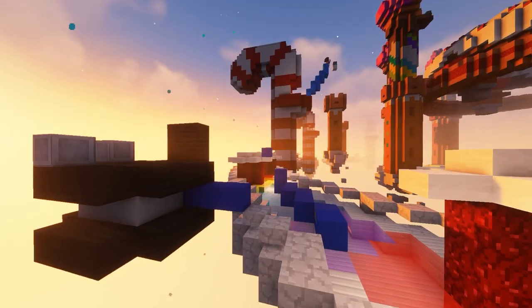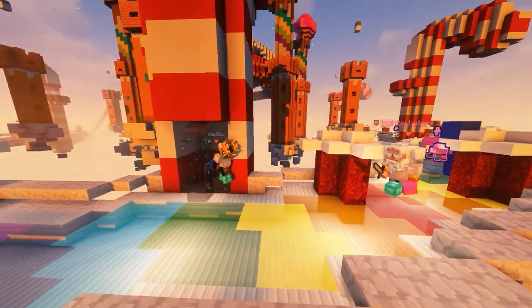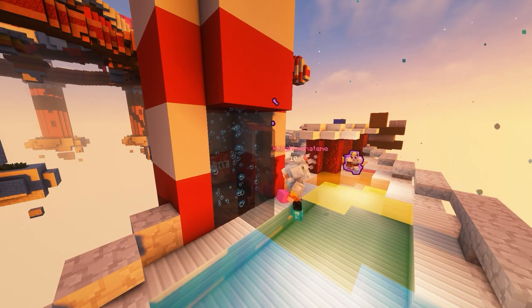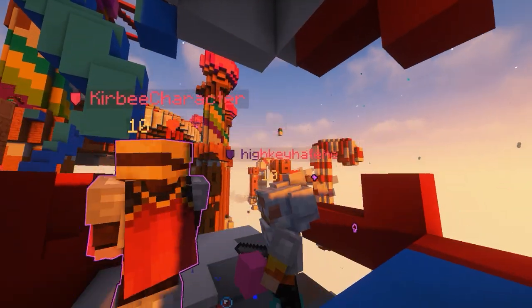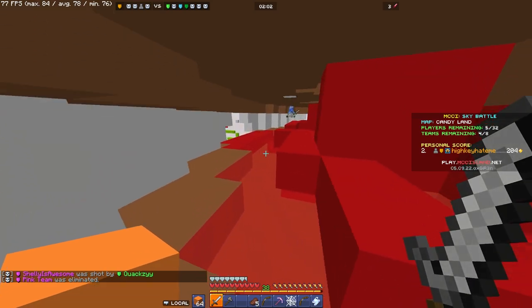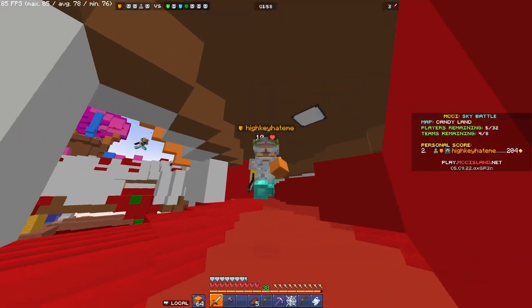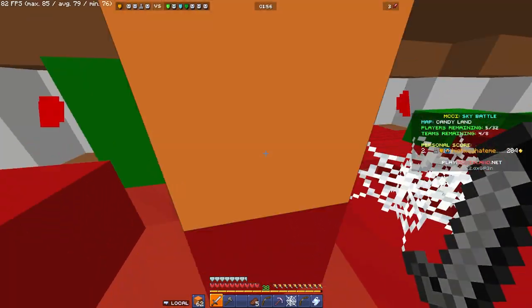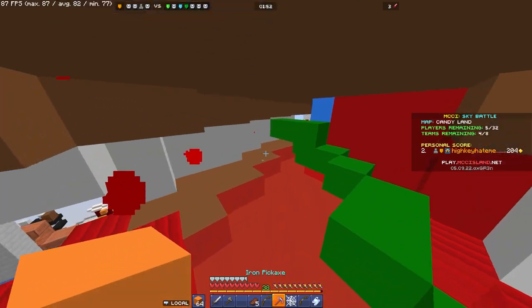Why are explosives my favourite? It's because of the Candyland map. On each of the pillars, there are water elevators you can go up. If someone goes up one of those elevators but doesn't block it off, you put a creeper or TNT up there and you'll kill them — it's practically guaranteed and really hard to survive. Genuinely, you don't understand how many times I've put one bit of TNT or one creeper up one of these and wiped the entire squad up there. It's so overpowered. That's how you get the really high kill games.